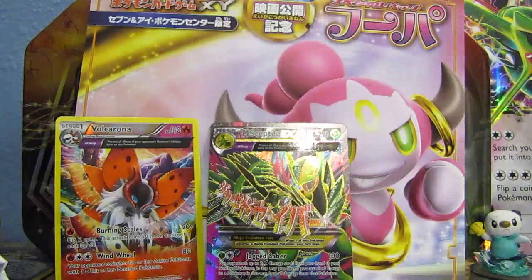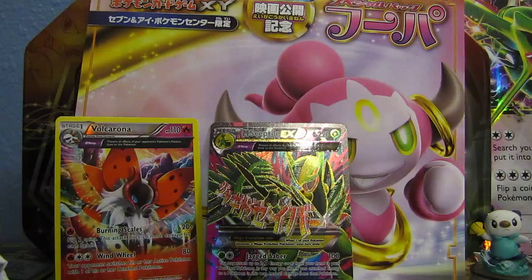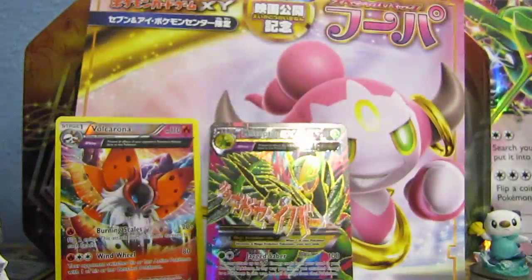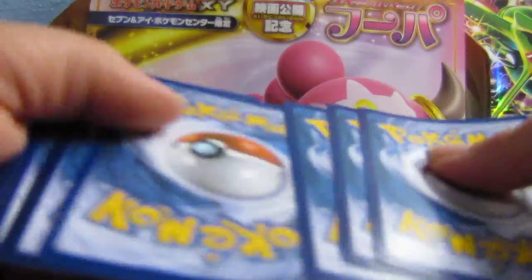Next pack we get a Hoopa. Hopefully we get a Hoopa pack out of a Hoopa. It doesn't look like it guys, but that's another full art I would really want to get, and it comes with a Groudon pack. All right guys, I'm getting hyped for this — this is awesome.